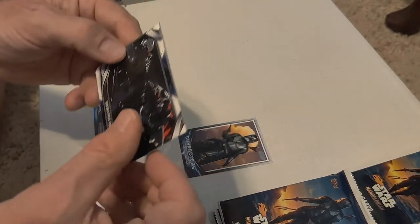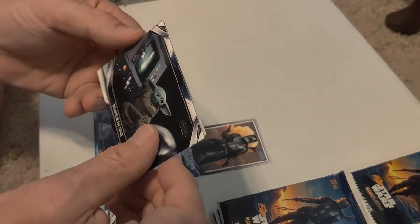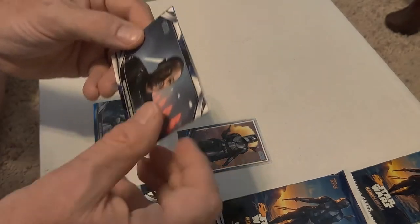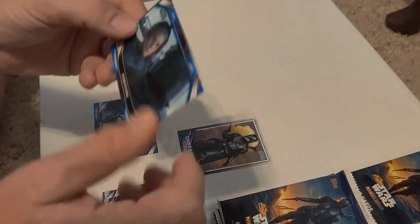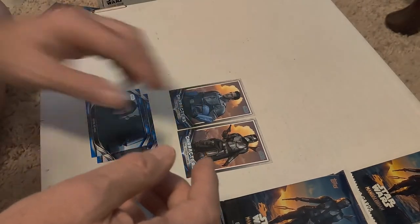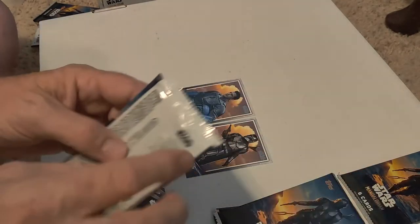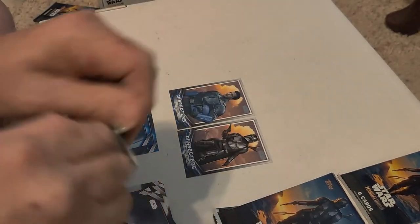Base card. I've got a hobby box on the way, so that should give us one sketch or signature. Blue — another character card. Not bad. Axe Woves. I don't remember the character, and I know I watched it. So let's see what we got.